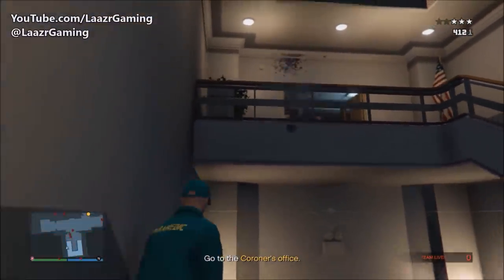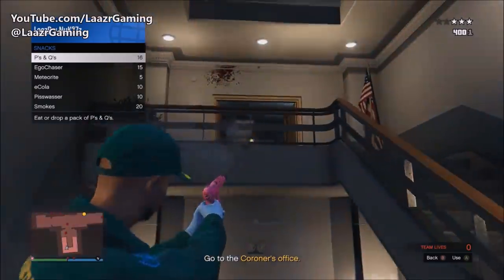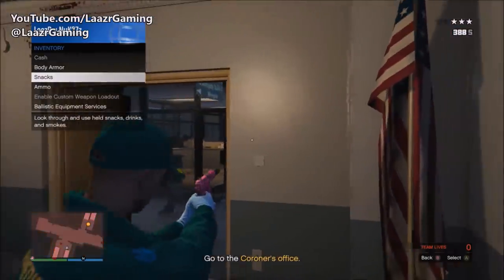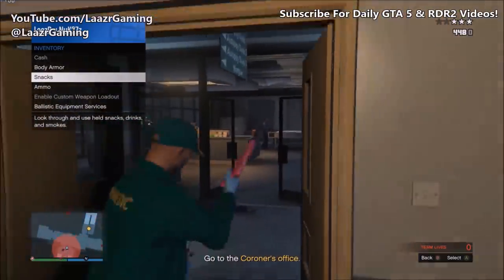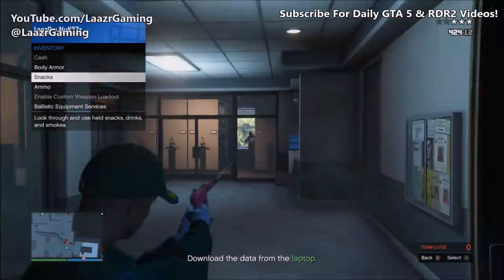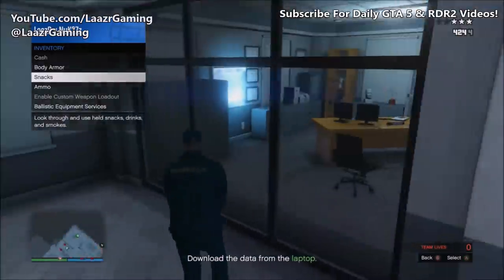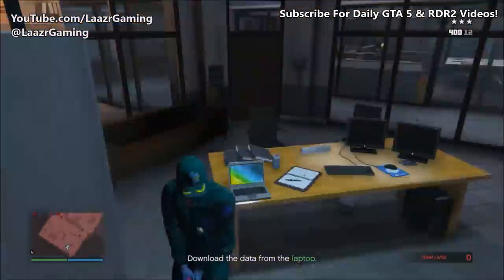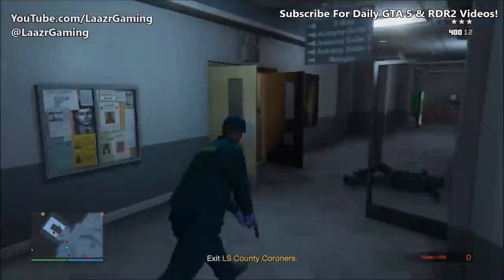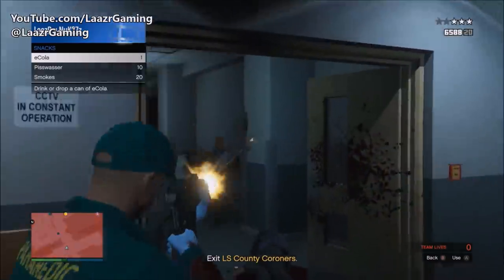If you're really in trouble and your back's up against the wall, here's a key trick: pull up the interaction menu, go down to snacks, hover over any snack, and every time you get shot simply tap A on Xbox or X on PlayStation and your character will eat a snack without doing the animation. So you can still be in a gunfight while replenishing your health, as you can clearly see on screen — just making this mission a walk in the park. Simply make your way over to the laptop and press right on the D-pad to download the data.